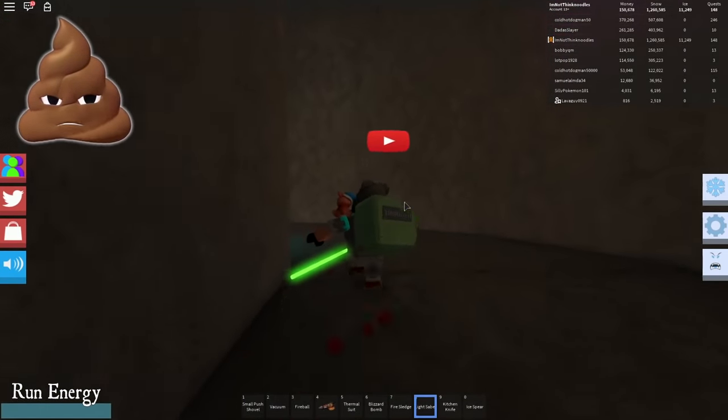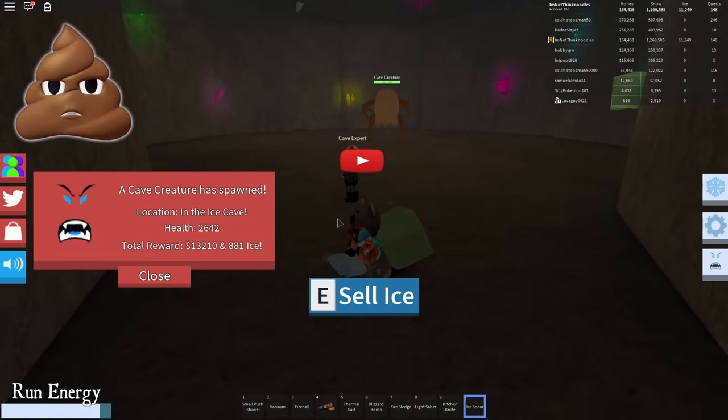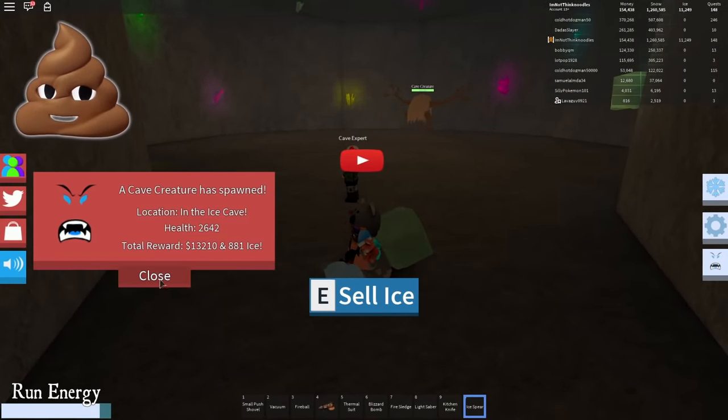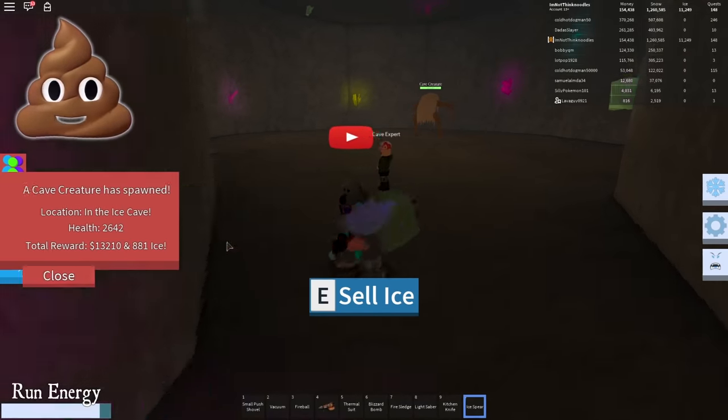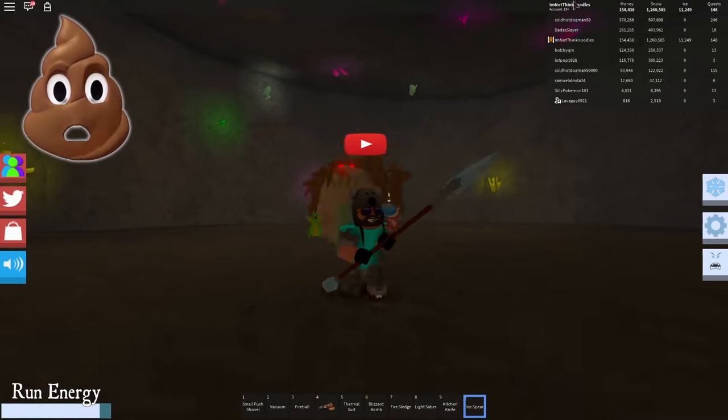Let's see if we can spawn the ice monster — I better get ready for this. Ew, it's a cave creature! He spawned. Okay, location in the ice cave. 881 ice, and he is not — I thought he was an ice boss, check him.